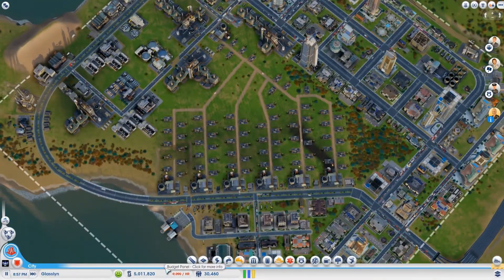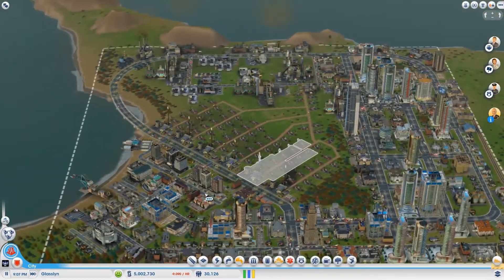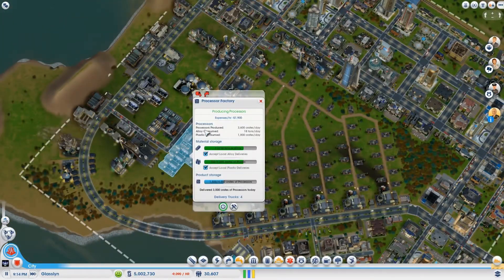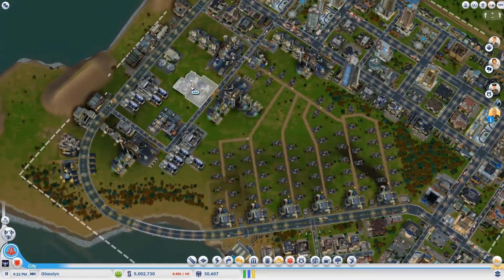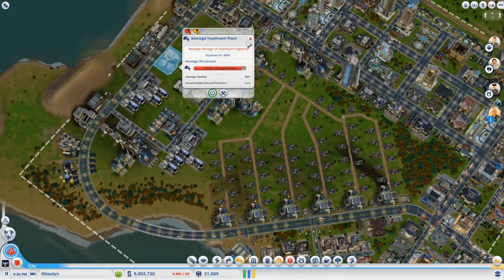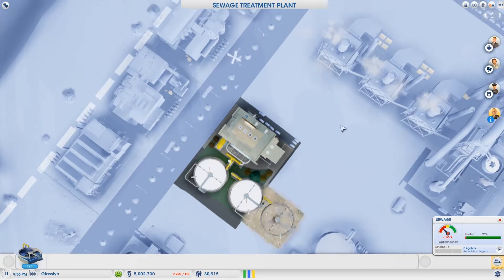Now we have five million dollars. I feel like there's something else I should be building. How are the processors? Sewage and water — plenty of water, but not enough sewage — or I should say too much sewage.